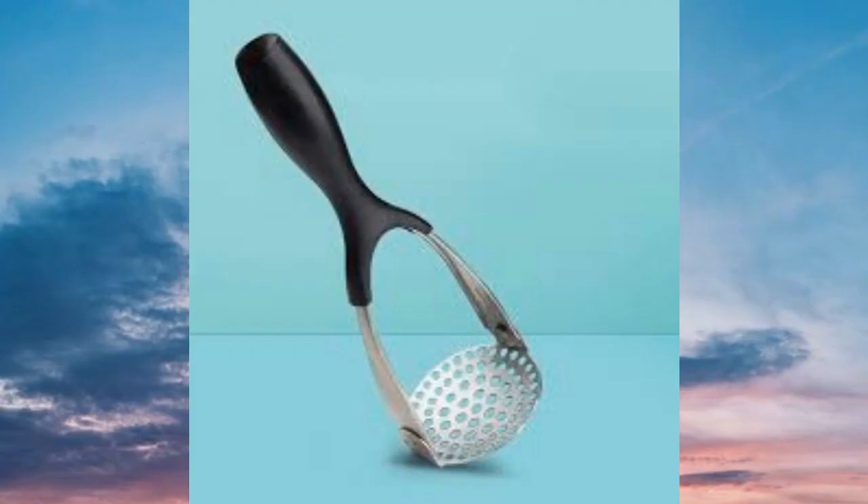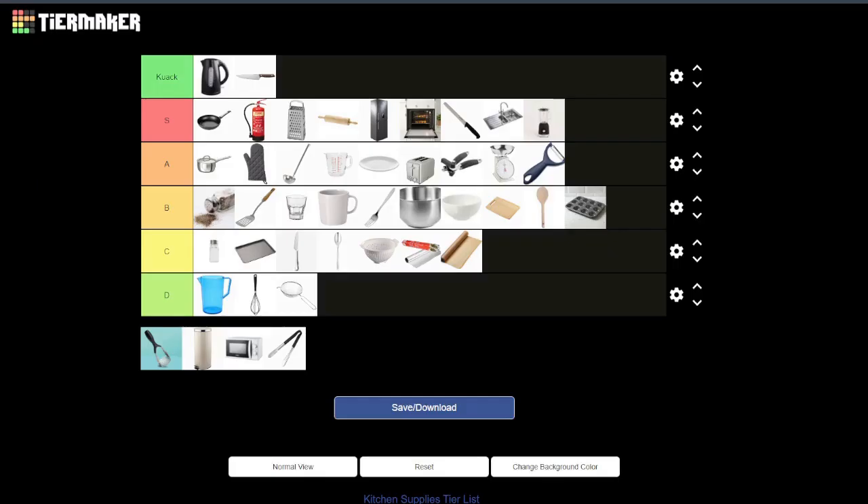Next up a potato masher — you can use it as a weapon, like a melee weapon. You've got better grip than on the knife, fork, and spoon. B tier, because it does have the grip and it is a bit bigger, but it's not really a handy torture device. Like the can opener — you can't really use it for torture. Even mashing potatoes is a pain if they're not properly softened, so you're not going to be able to easily soften a person up.